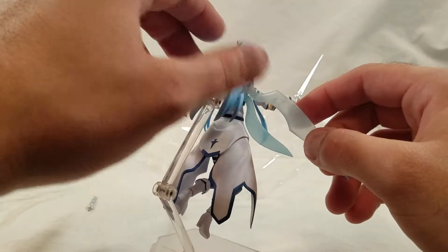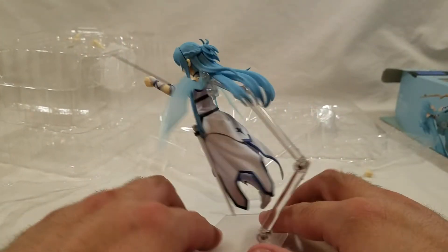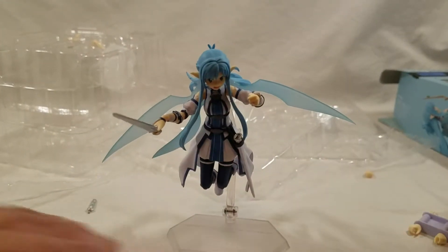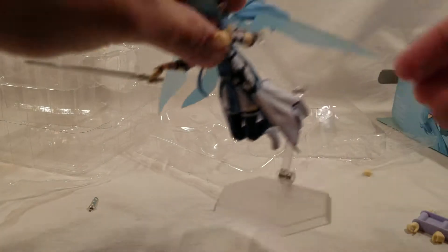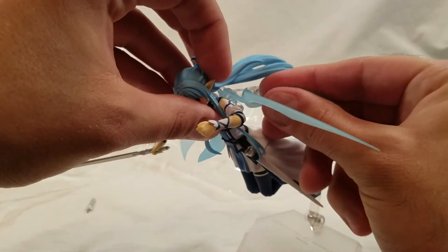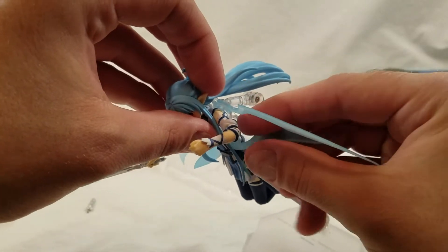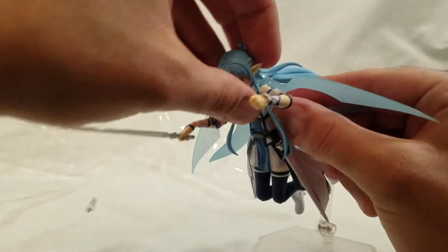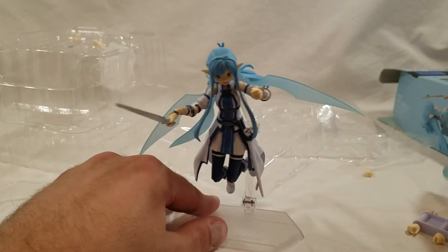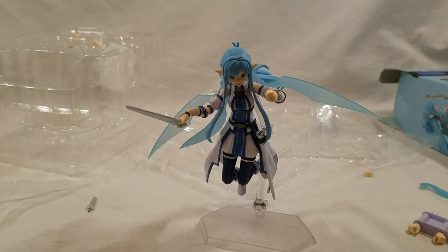And that is Asuna, ALO version. I'll probably be doing Kirito here soon and we'll take a look at how he compares and contrasts. Hopefully Leifa will come out in a couple months and I can put all three of them together. But as of right now, this is Halidoc Bros — peace out.